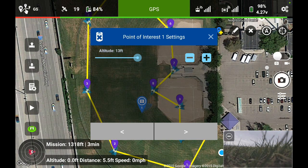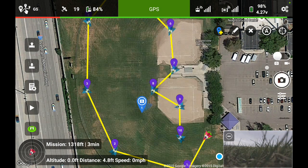Let me mention one thing: the X in the upper left-hand corner is how you delete any particular point of interest or waypoint. That X is going to be available under the waypoints as well — that's how you get rid of them. I'm going to click the upper right-hand X just to close that box.